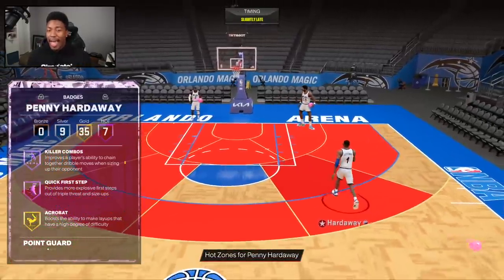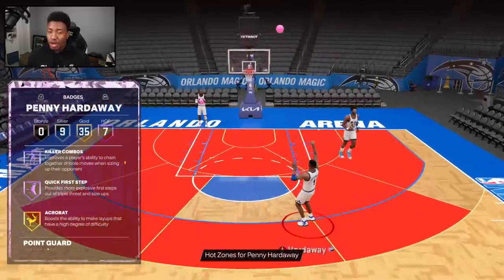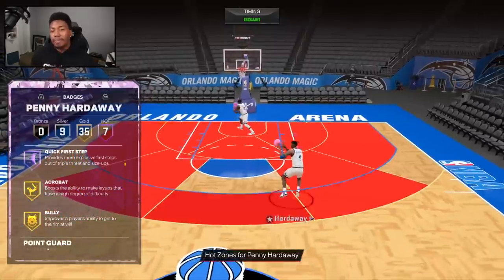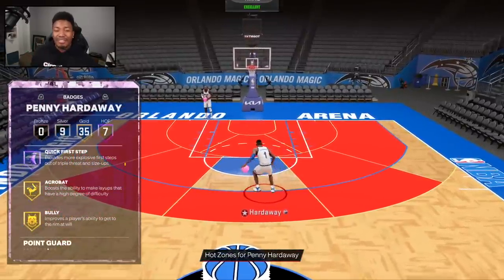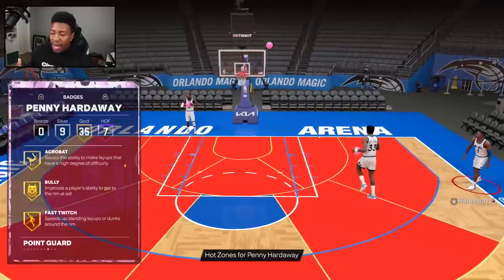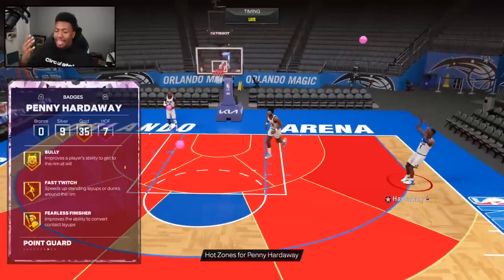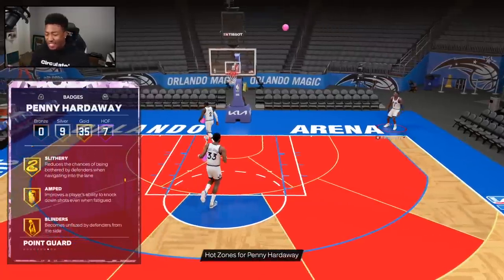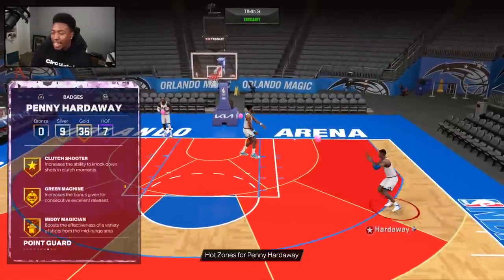That was one thing people didn't like much about Penny last year — this year he can get buckets on top of having that normal leaner. You don't have to settle for that jump shot if you don't want to. As we go down, you see more attractive badges: Acrobat, Bully, Fast Twitch, Fearless Finisher, Limitless Takeoff, Post Riser, Slithery, Amped, Blinders, Catch and Shoot.